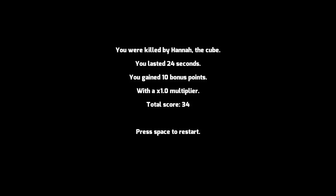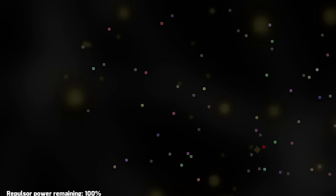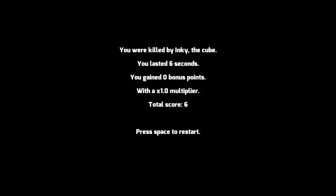I was killed by Hannah the cube — there are random enemy names, so Hannah is just one of them. Let's see if I can do better. Okay, killed by Stefan. I want to try to get more abilities to show you what they are, but hopefully I don't suck as much. Damn it, I was killed by Jesus — well I got one ability at least.